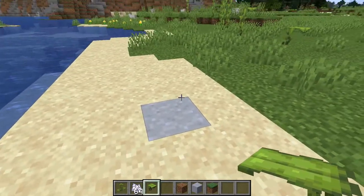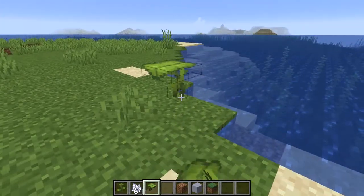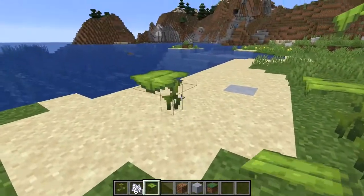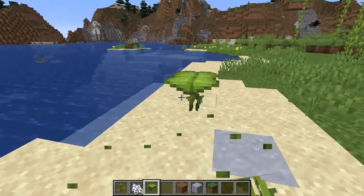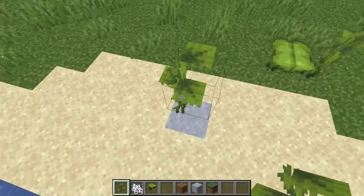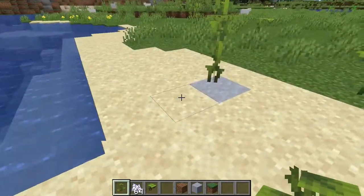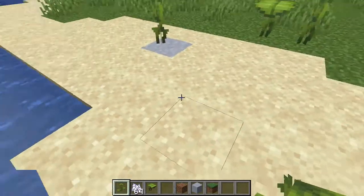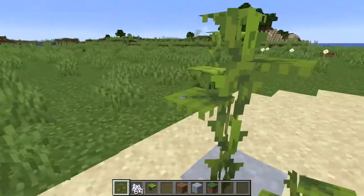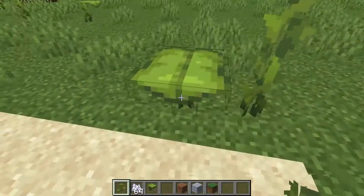When you get the big drip leaf, you can place it anywhere - it doesn't matter where you place it. It can be on stone, it can be on any block pretty much other than slabs. The small drip leaf can only be placed on what I'd call a wet block, since clay is found underwater and it can be placed underwater too. It'd be nice if it had a little particle effect going on with that.